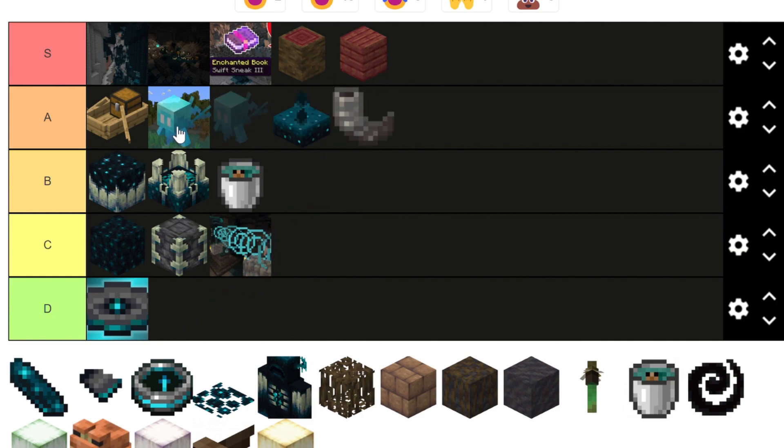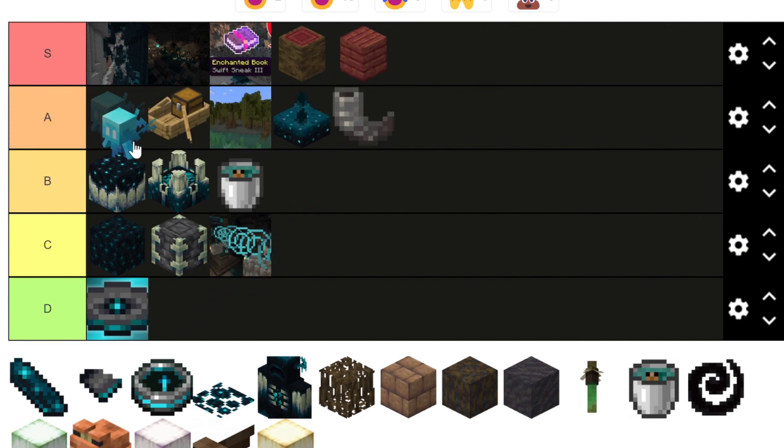Some people say the Allay is garbage, but I'd say A tier because he's cute and he's actually useful. A lot of the other mob vote candidates, like the Copper Golem, were not that useful. So I'd put him higher than maybe other people would.